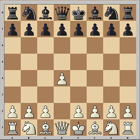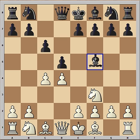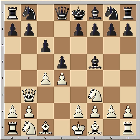White started with d4, black played d5, and after c4, c6 we have the Slav Defense. Knight to f3, black played bishop to f5 before pushing the pawn, but now white played queen b3. The bishop is no longer protecting b7.